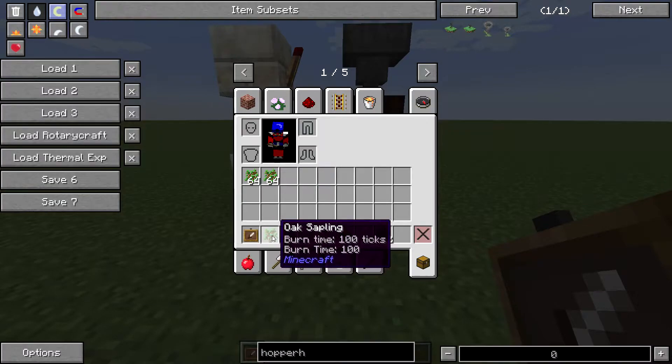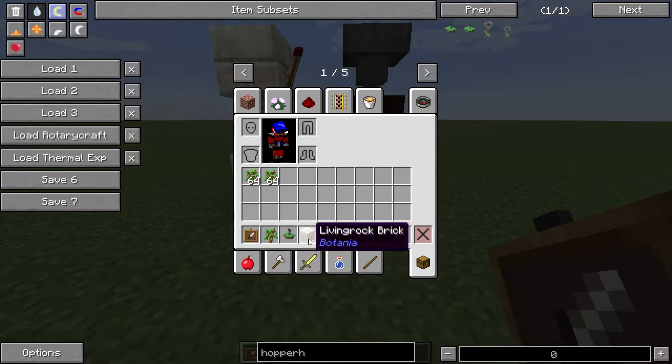To pull this off, you'll need: an item frame, one of the items that's going to be collected and dispensed, a floating hopper hock, a block of any kind (in this case living rock brick), a single redstone torch, a single piece of redstone, a hovering hourglass, and a timing agent — in this case two pieces of soul sand, which works great for a tree farm.